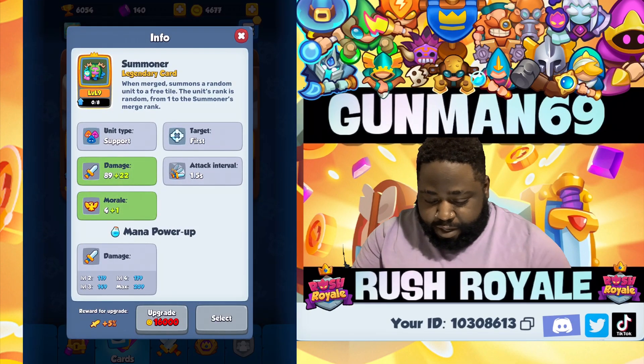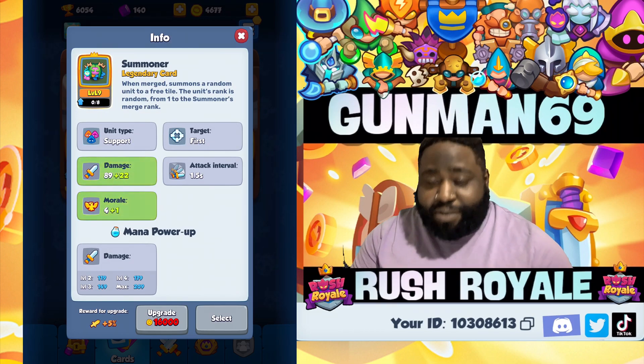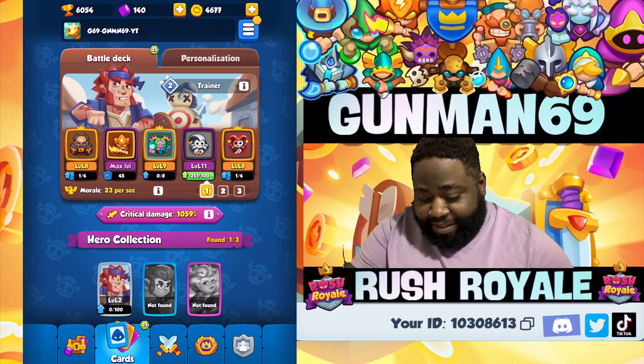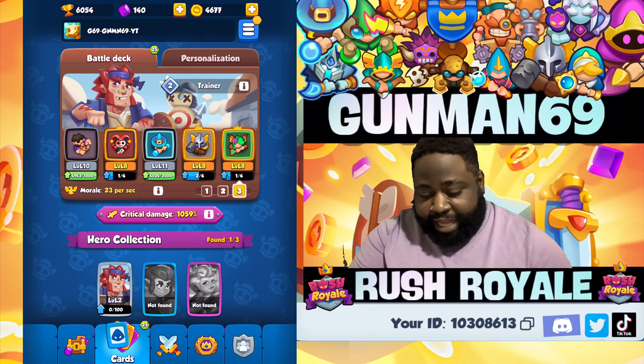Let's open up a card — you can see each card now has a little morale box right there. When you upgrade it, it goes up. This Summoner starts at four morale and will go up to five. You can also see in the bottom left corner of the deck — this deck will produce 23 morale per second, another deck 22 or 23. It varies.